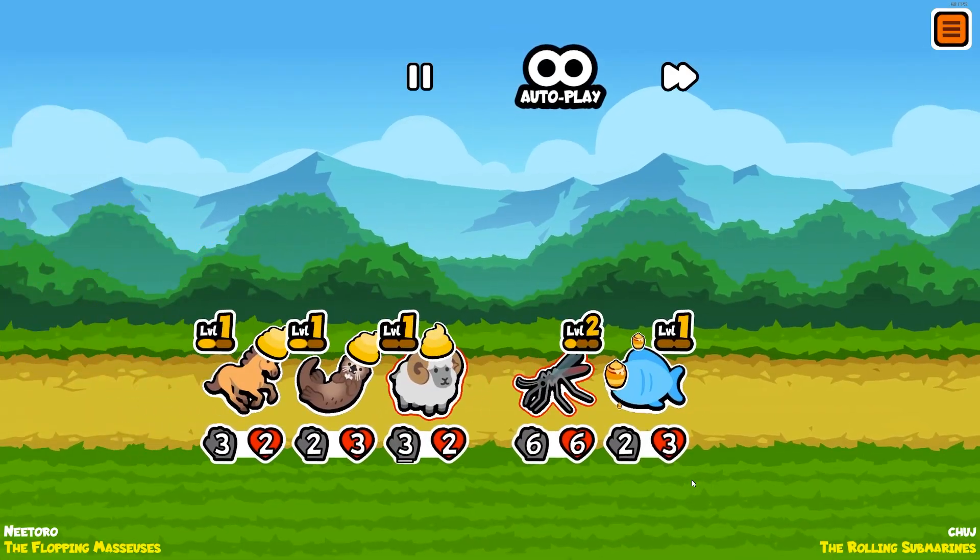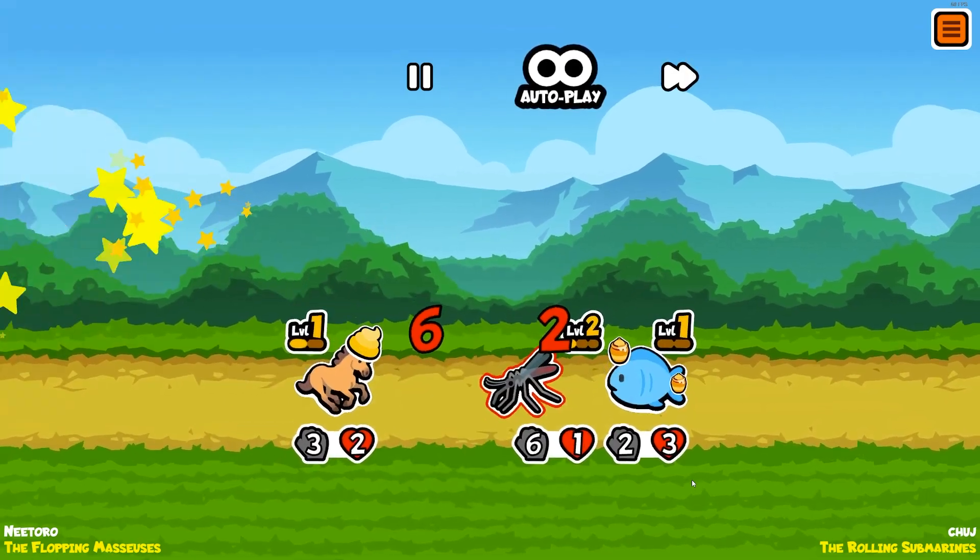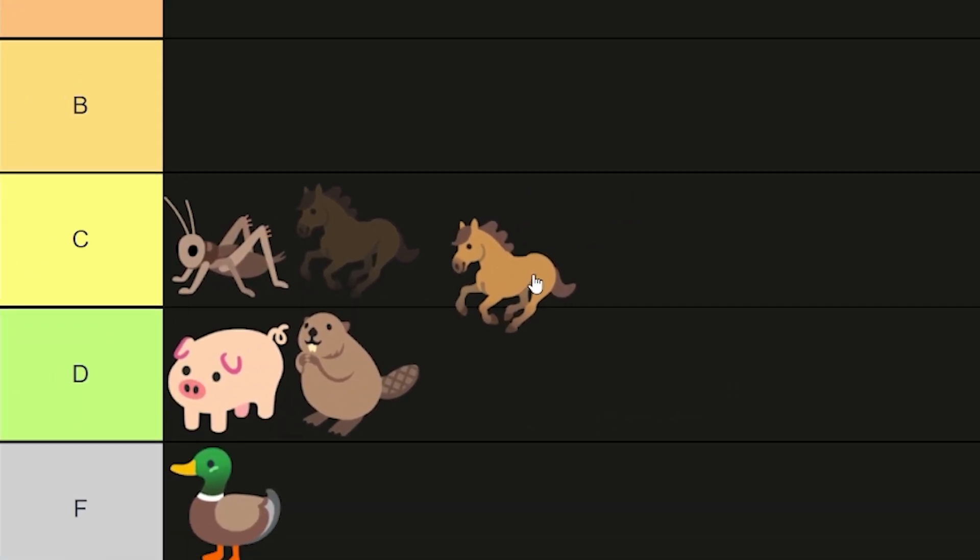And if it doesn't pop off early, it usually doesn't pop off at all. So this little pony can gallop all the way to the C tier.